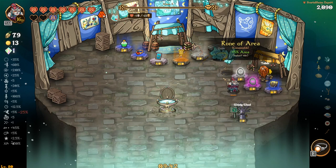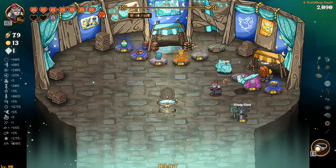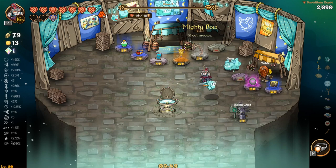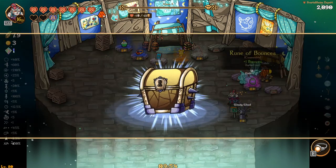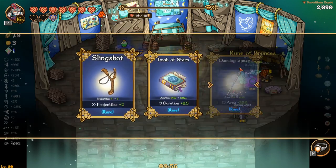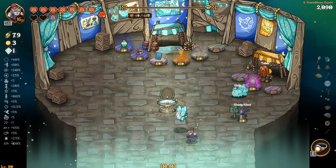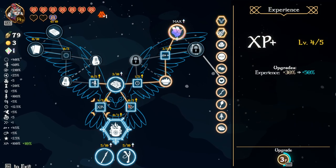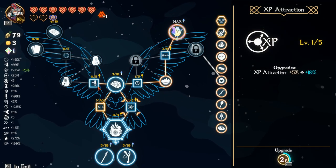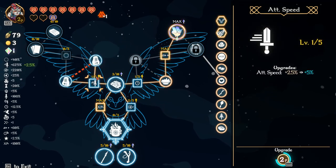Let's see the area. Bounce could be interesting but I don't think that's going to help us. Let's take this. More cooldown on ace, holy crap dude! We do have 16 points — let's throw it in here, let's max out projectile speed, let's max this out.